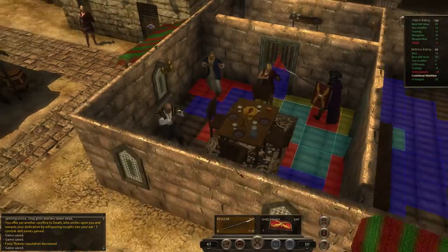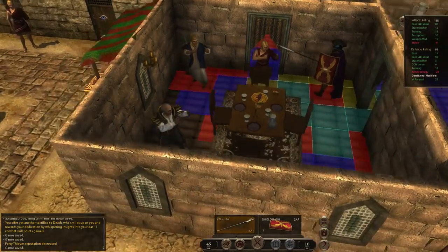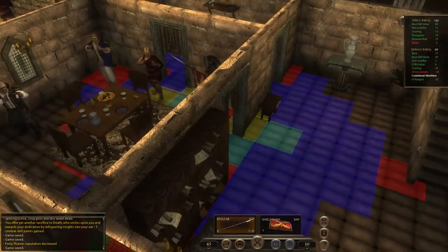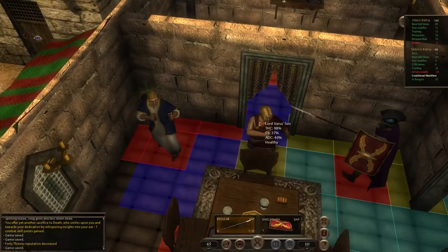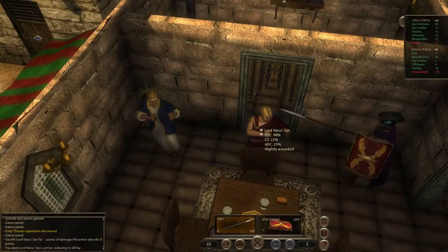He grabs a sword from the wall and charges at me swinging furiously. His brother follows suit. Lord Varus starts winding up a crossbow with shaking hands. The servants wisely disappear — clearly not paid enough to defend their master with their lives. Not much of a choice but to kill them all. The crossbow is going to be the issue here — it's a good thing we have our tower shield. These guys don't have armor so they are going down fast.